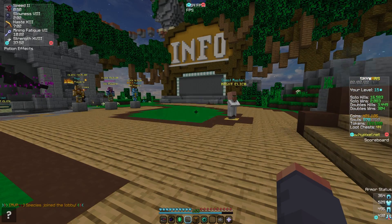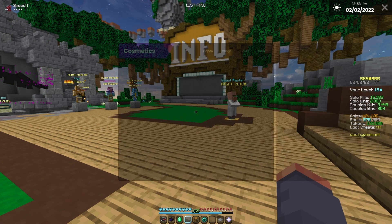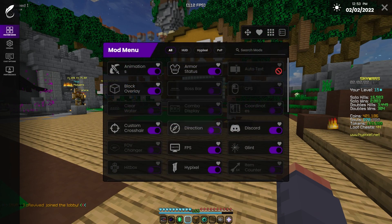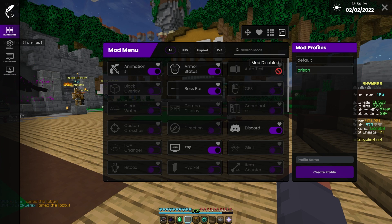If I press the tilde key — I changed it from right shift — here is the in-game GUI with your cosmetics and feather settings, which I showed earlier in the menu. You can configure these and create your own profile. For example, if you're playing a prison server, just create a new profile, name it 'prison,' create the profile, and do whatever you want with it.